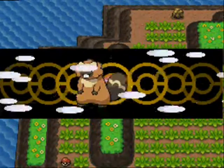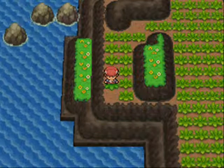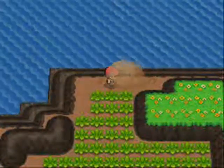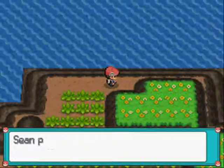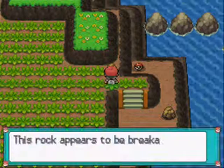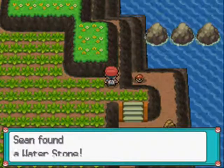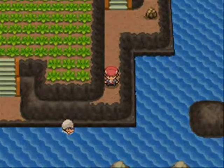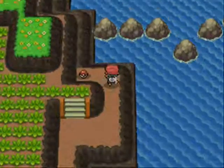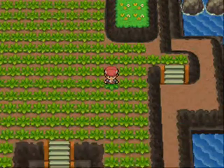There are some boulders to break to get some items. There's a Blue Shard there — kind of helpful. There's an Ultra Ball too. In the wall there is a Water Stone — that's much better. Let's use Rock Smash on this boulder and get a Rare Candy — nice. Always open to Rare Candies.